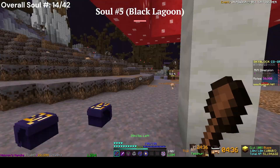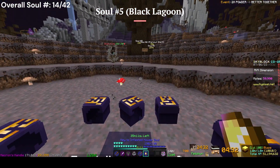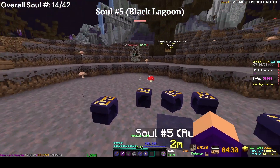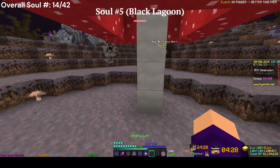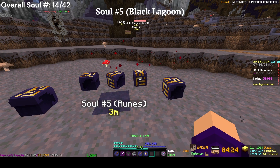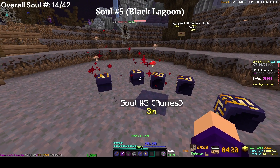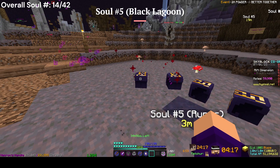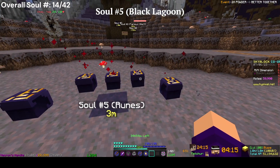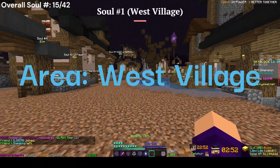The last soul in the Black Lagoon is right here with these rune rooms, right next to the entrance. You want to get all the runes facing toward the tree. You can click them to turn them — it's pretty easy if you know what you're doing. Get them all facing the same direction toward this shape and it will open up a soul right there.